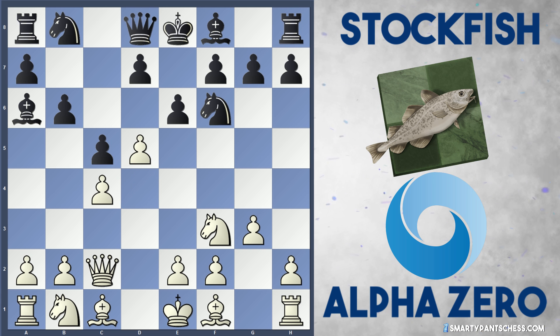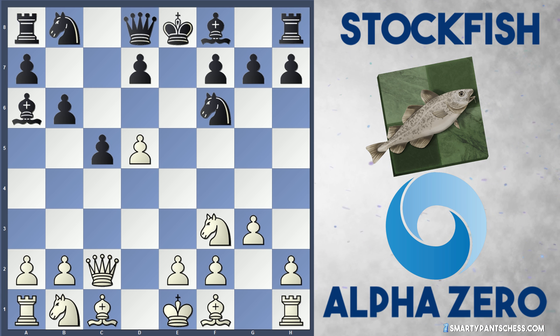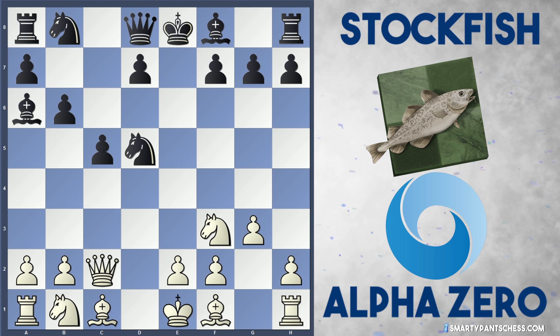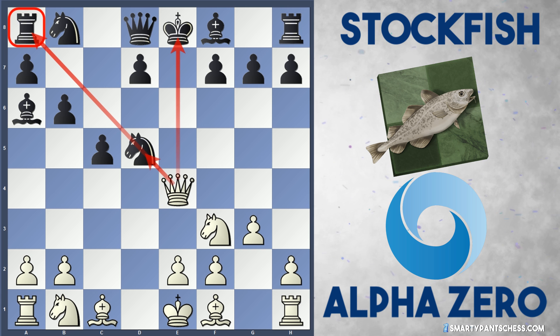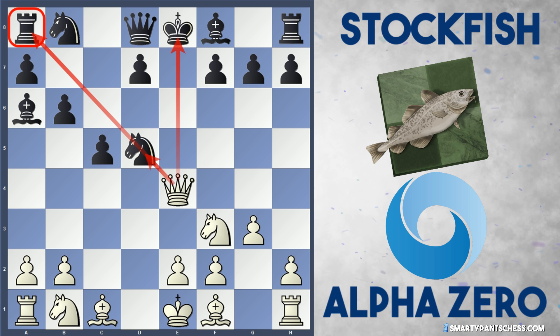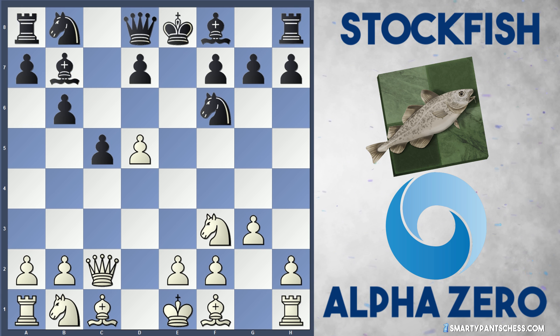AlphaZero plays d5 here, and Stockfish captures on d5. AlphaZero recaptures, and Stockfish plays Bishop to b7. I'll just note that Black can't take it straight away, because after Knight takes d5, there comes Queen e4 check — White's attacking the knight on d5 and the rook on a8, getting x-rayed. So Black can't go in for this. Instead, Stockfish plays Bishop to b7, attacking the pawn twice.